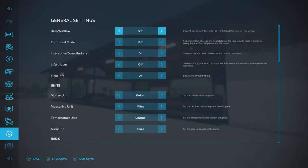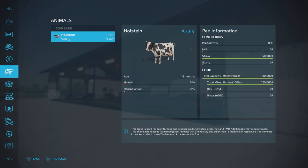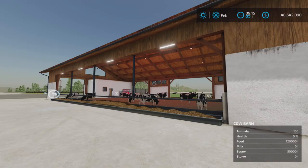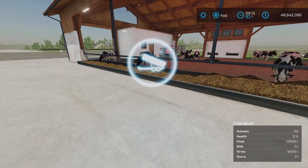So capacities - let's look at our cows. 50,000 liters of straw and 120,000 liters of food: TMR, hay or grass, or a combination of the three. Food goes here - we'll show that later.